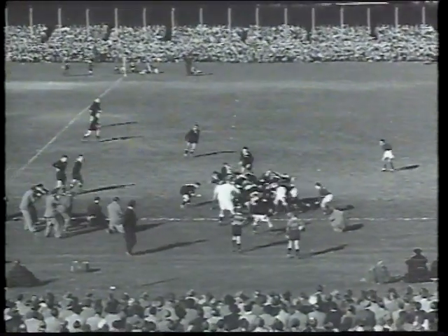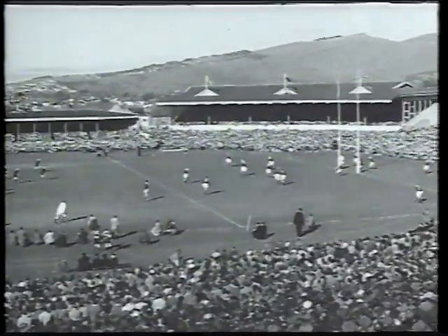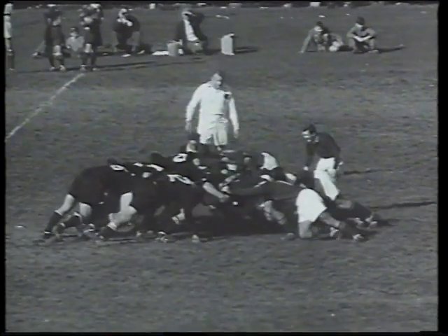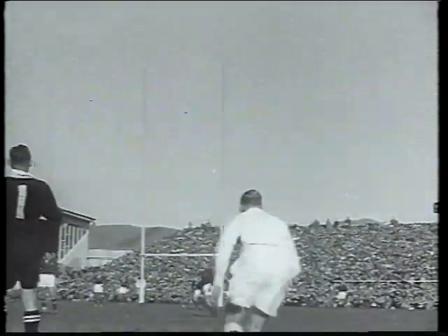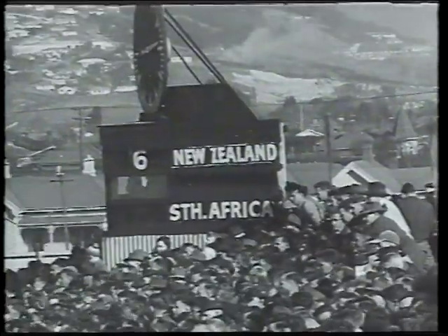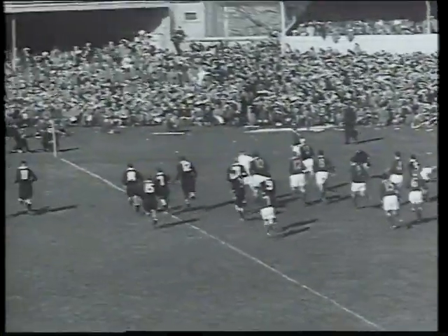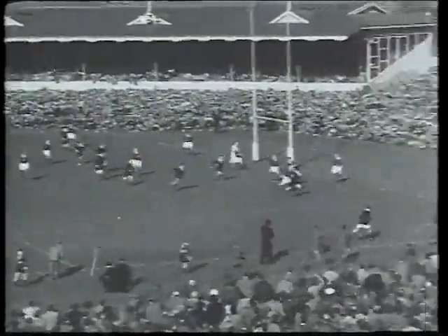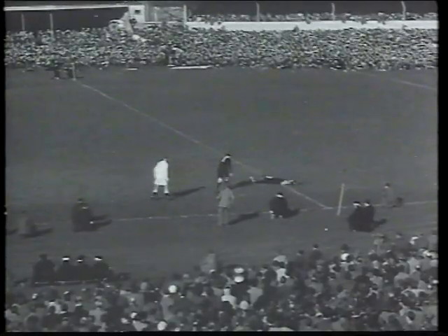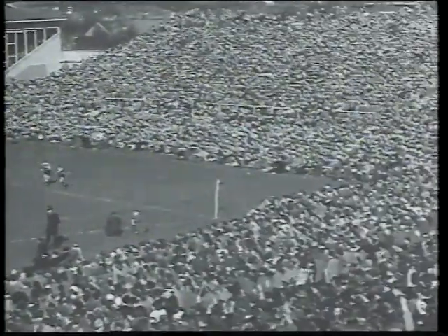Match commentary from the 1956 series: New Zealand get a penalty and fullback Don Clark, playing his first game for the All Blacks, takes a difficult kick 10 yards inside the halfway line and on the touchline — it's over. Three points after only three minutes. Another penalty follows, Clark kicks beautifully from 30 yards — right between the posts. The ball goes along the New Zealand back line and a winger streaks over for a try wide out. Clark kicks again from a difficult angle — it's over — and the crowd roar at New Zealand's 11-point lead.